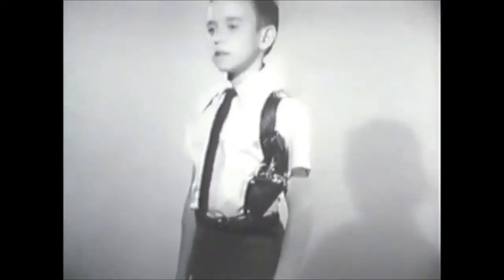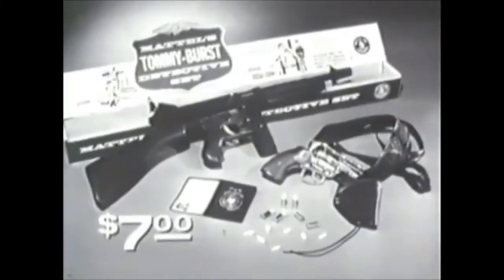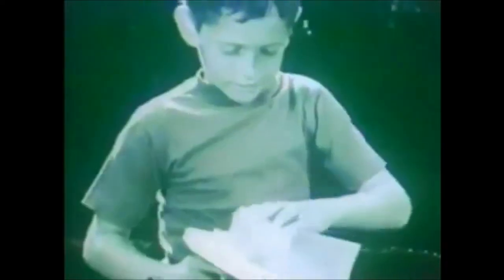In the detective set, you also get the Snub Nose 38 and snap-draw shoulder holster. The pistol fires Greenie Stick-Em Caps and shoot-safe Shooting Shells. The exciting new Tommy Burst Detective Set includes wallet, badge, and ID card — seven dollars wherever toys are sold. You can tell it's Mattel — it's swell!